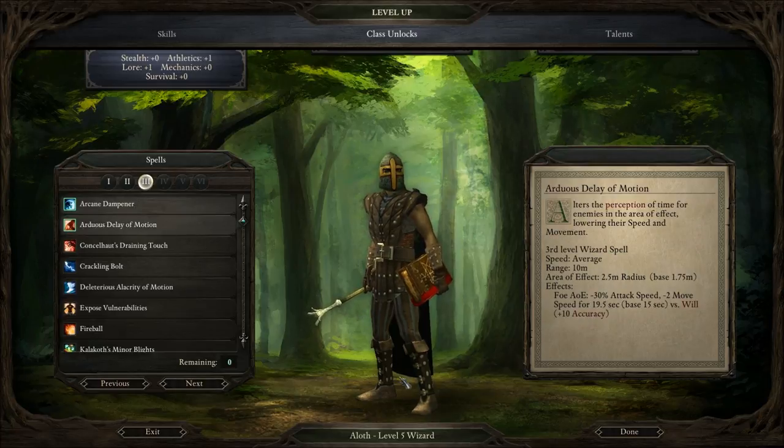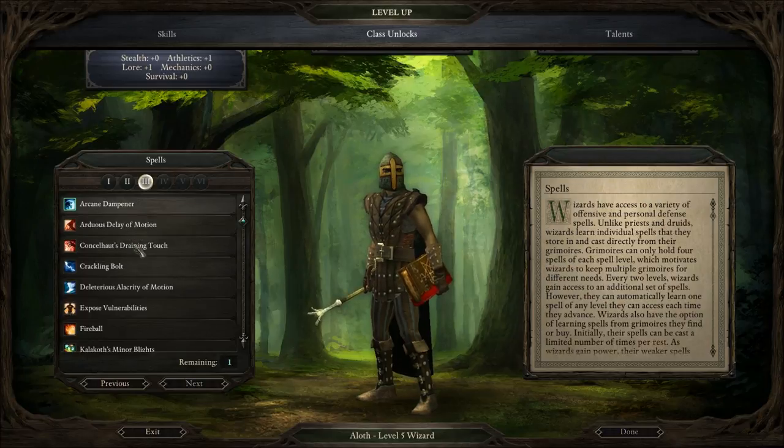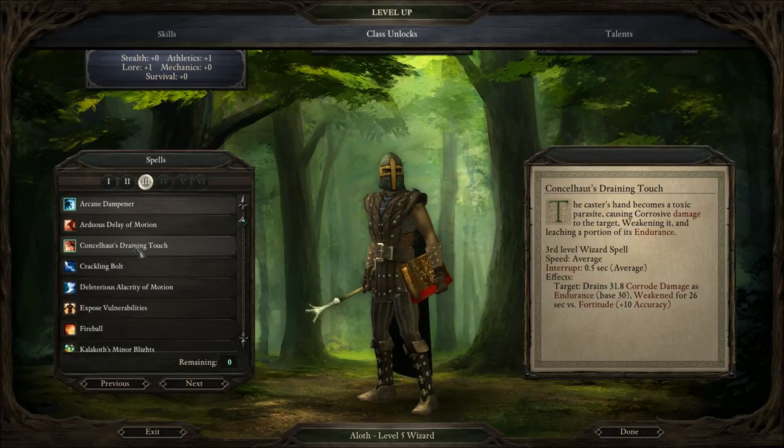Arduous Delay of Motion — we can pick two of these as well. Alters the perception of time for enemies in the area of effect, lowering their speed and movement. So it's like a slow spell. Consol Heart's Draining Touch: the caster's hand becomes a toxic parasite, causing corrosive damage to the target, weakening it and leeching a portion of its endurance.